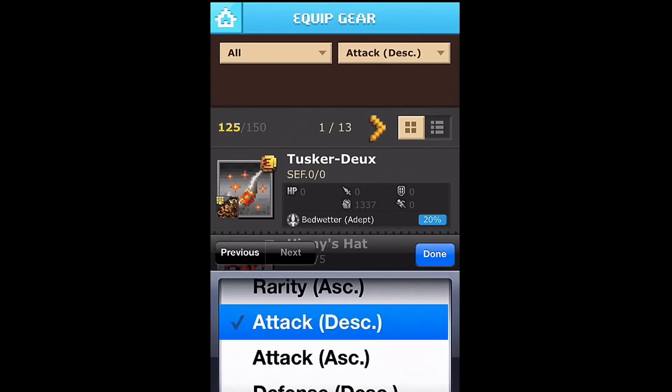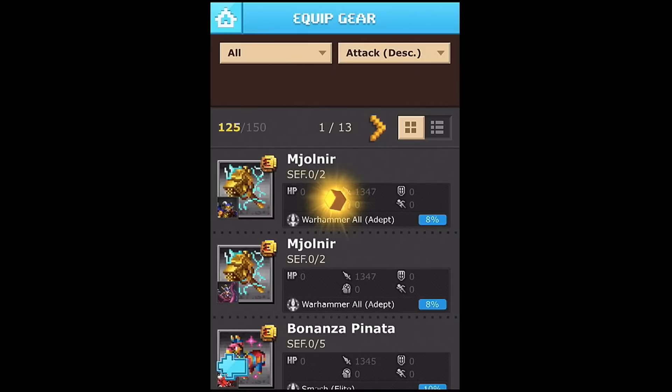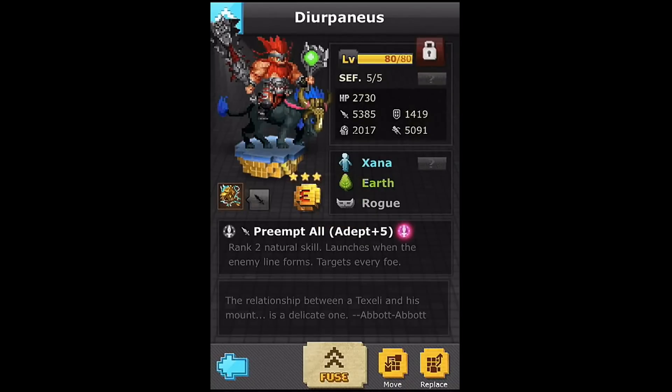Let's put my best attack gear on it and see what that takes it to. If we check a hammer on it, all of a sudden its attack is up at 5.4k. A lot of dungeons and stuff it's going to be really useful — I might even start using it again now. For Happy Sword I do have the two Attans to go with it as well, so it's a pretty solid preempt all line. Hope you guys enjoyed this Superfusion Sunday video — any feedback is always greatly appreciated. Don't forget to like, share, favorite, subscribe — thanks guys, bye!